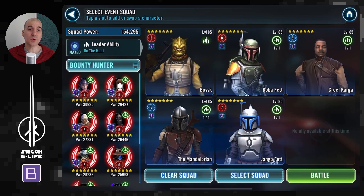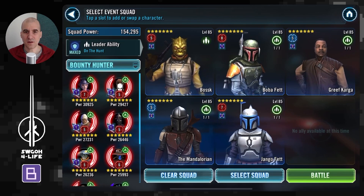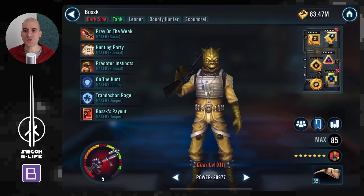In the video I'm going with Bossk lead, but I think if you have Aurra, she might be better because you'll start in stealth — except Bossk — which lets you hit enemies without worrying about counter-attacks. With Embo lead, the enemies do have a chance to counter-attack. I appreciate not everybody may have Aurra, so I went with a more standard lineup with Bossk in the leading slot.